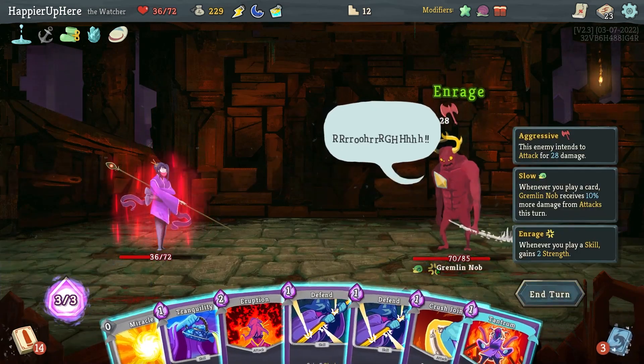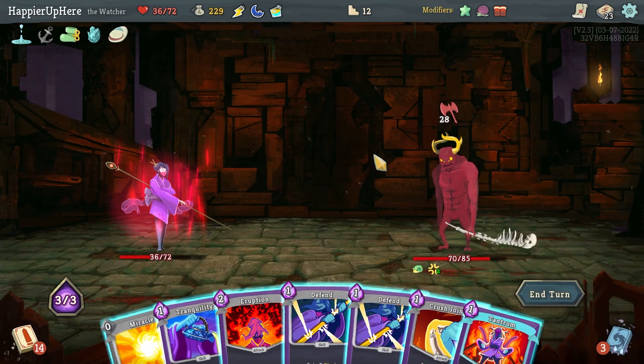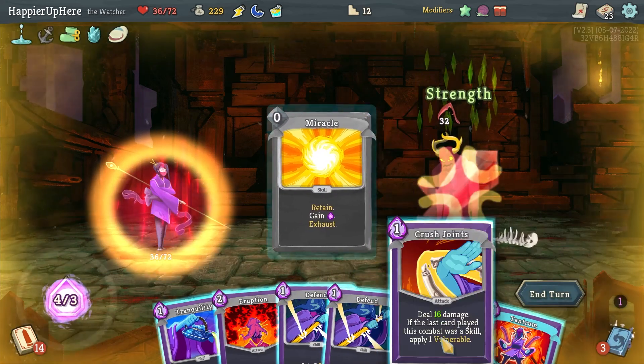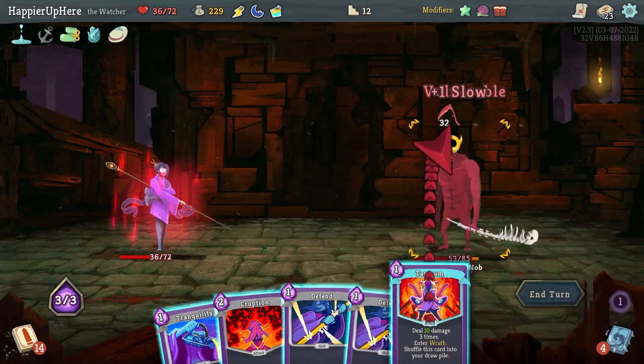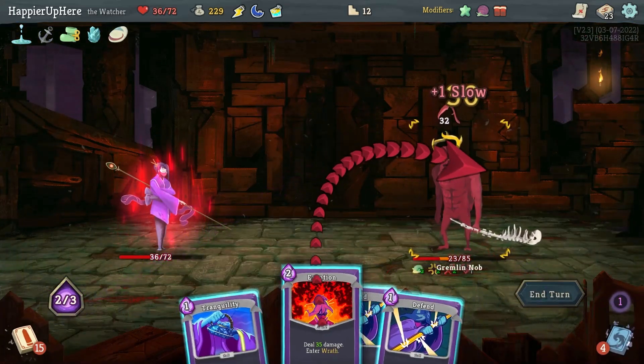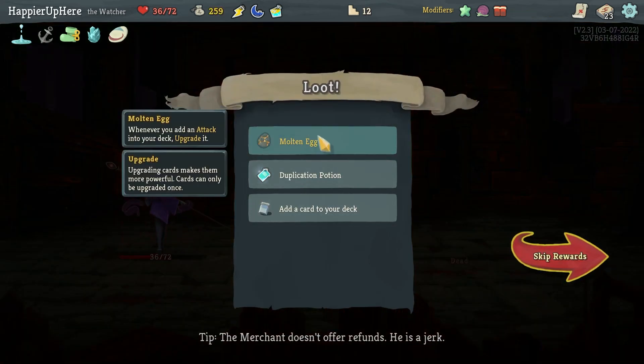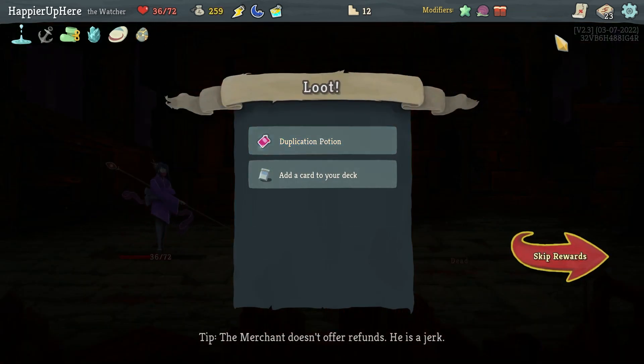It would have been 21 instead of 15 because of the Boot. I'm going to try to kill here — Miracle, Crush Joints, Tantrum, and then Eruption is 35. Perfect this one! We got Molten Egg — whenever you add an attack into your deck it's upgraded — and a Duplication Potion. Let's take it.